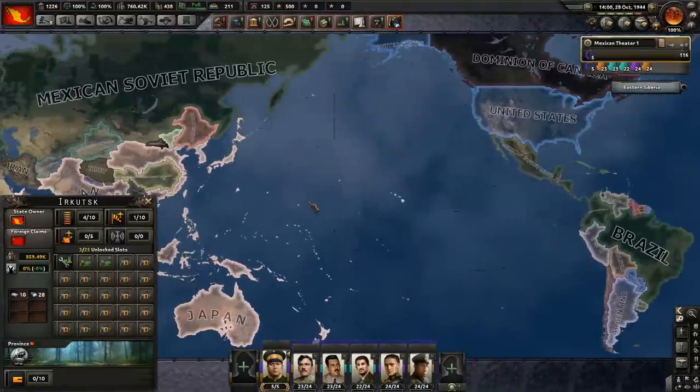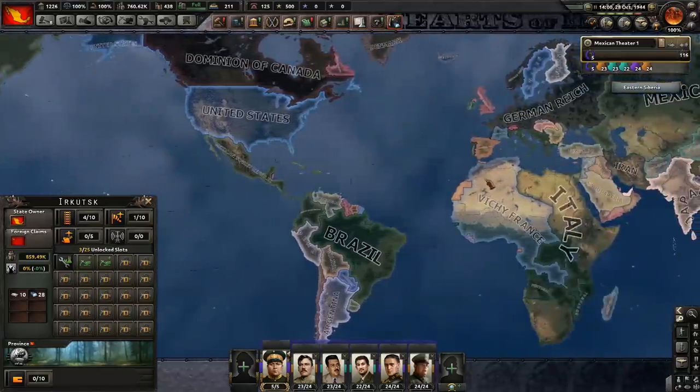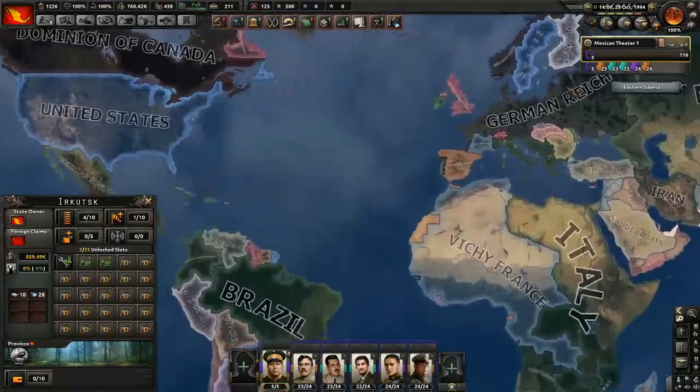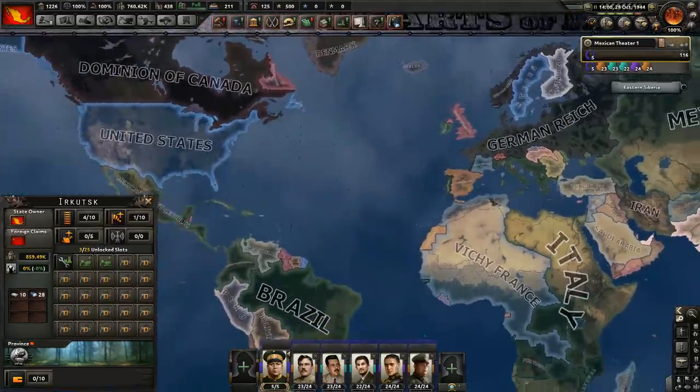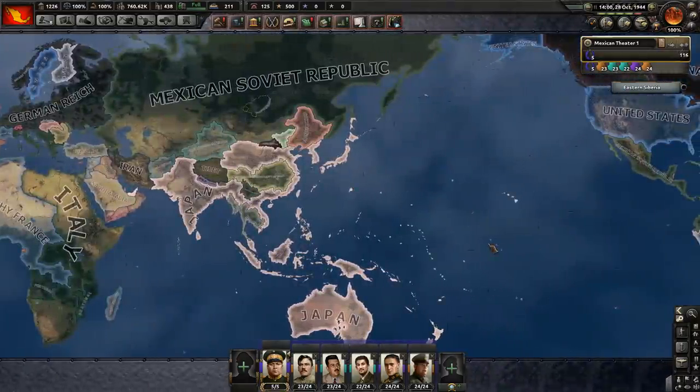I must say I am not too happy with how this turned out. The problem is the goal that I set — it was too big to do quickly, but too limited to really expand a lot and keep things interesting all the time. But we explored the Mexican focus tree, at least. I will probably be doing more of Mexico because it is interesting, but not immediately. I need to explore some other things I've been waiting to do in the new expansion. So that's it for now — thank you for watching, and I will see you again soon. Goodbye.